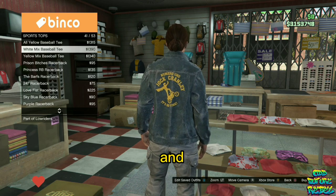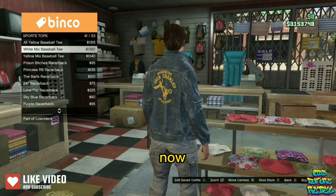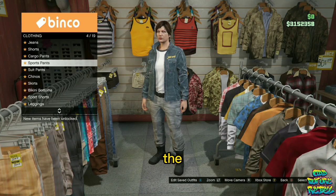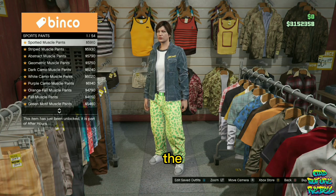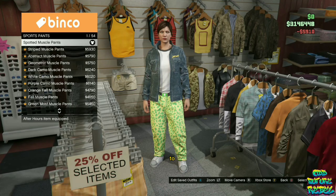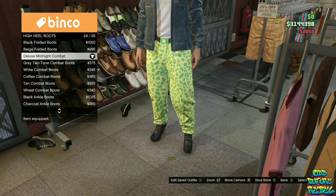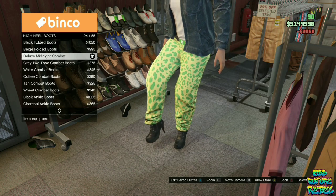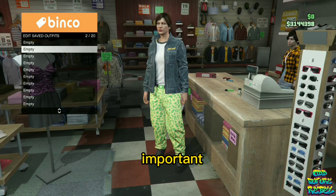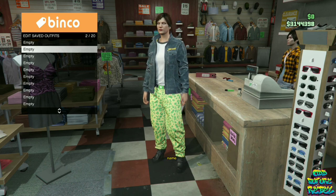Go over to the sport tops and buy the white mix baseball tee. Then make your way over to the pants section. Go over to the sport pants and buy the spotted muscle pants, the first one. Make your way over to the shoe section, go over to the high heel boots, and buy the deluxe midnight combat. Now make your way over to the front counter — this part is very important. Save this as an outfit on slot number two and name it Galaxy One.